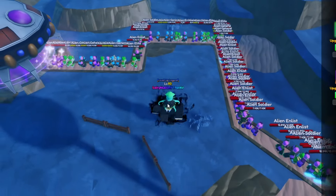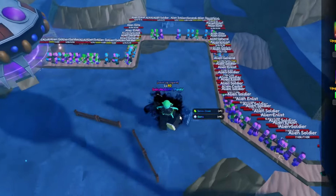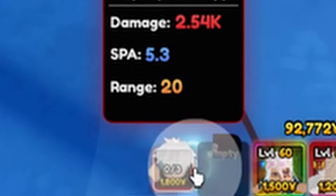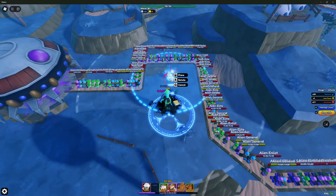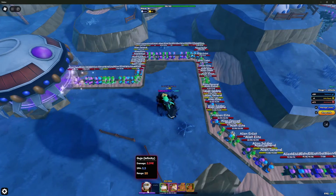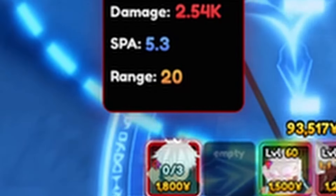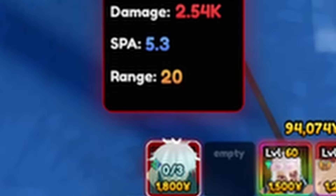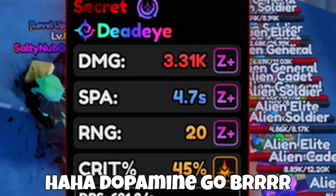For clarification, Gojo's stats are Z+. He has a placement cap of three and costs 1800 to place down. He has full Z+ stats and the Deadeye trait — a mythical trait — with very powerful stats.